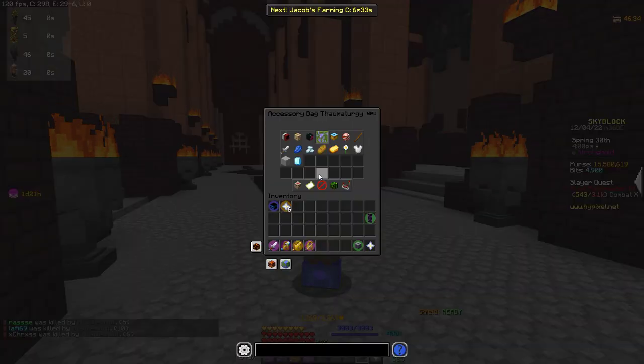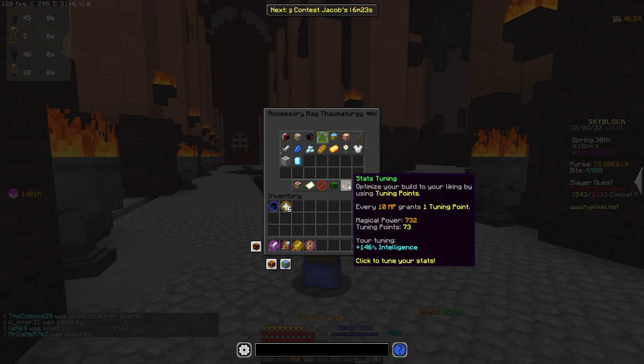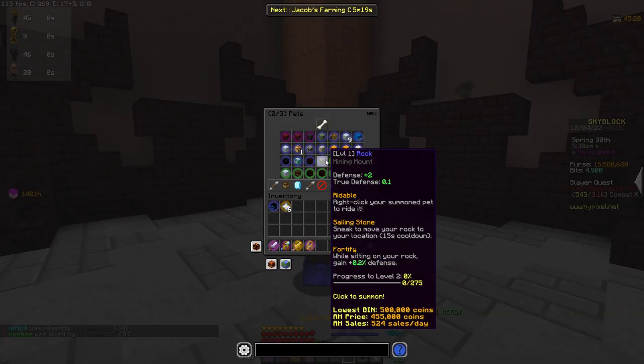Now onto talismans. I have 732 magical power, and my talismans are optimized which gives me 915 intelligence. I also put my tunings on intelligence to get 146 extra intelligence.